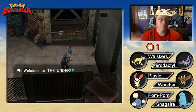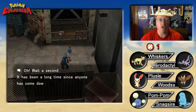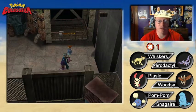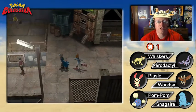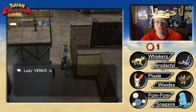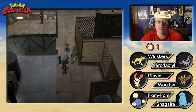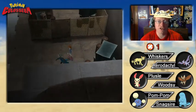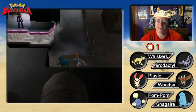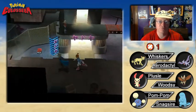I just finished the Pokemon TCG video, which you might have seen earlier today. Welcome to The Under. It's been a long time since anyone has come down here. The door is locked. Lady Venus is very cautious — except for her TV appearance, she is rarely seen. This is the mysterious underground place beneath Pyrite, where the fortune teller Fate Teen said she could sense some sort of evil presence or shadow.